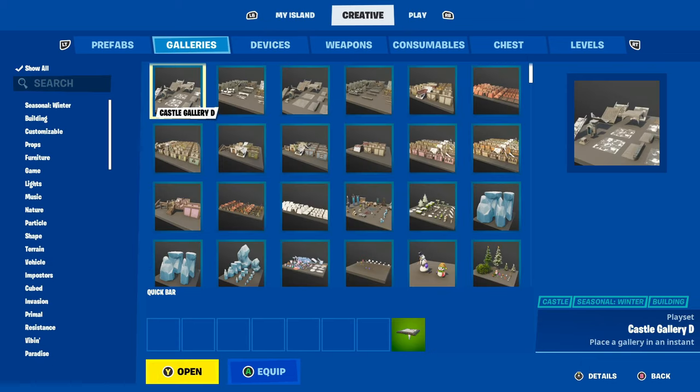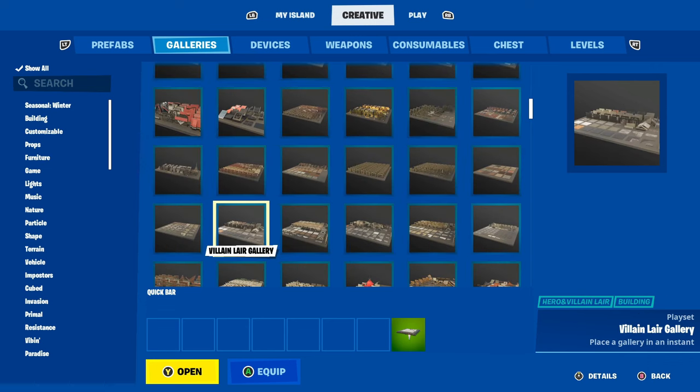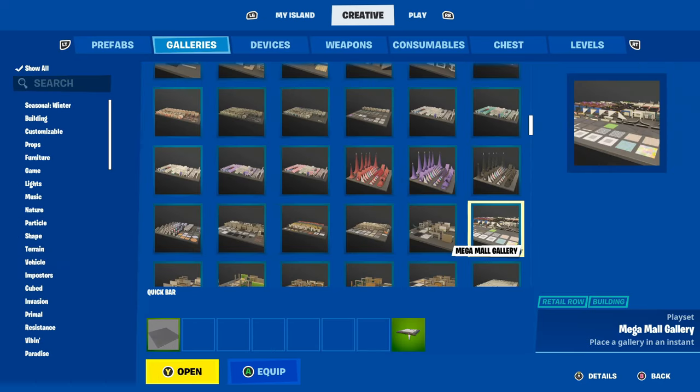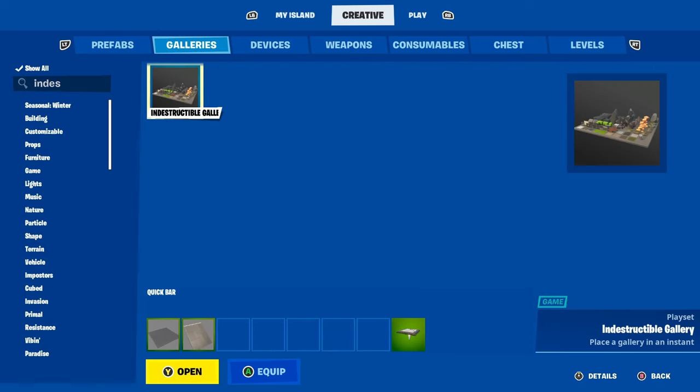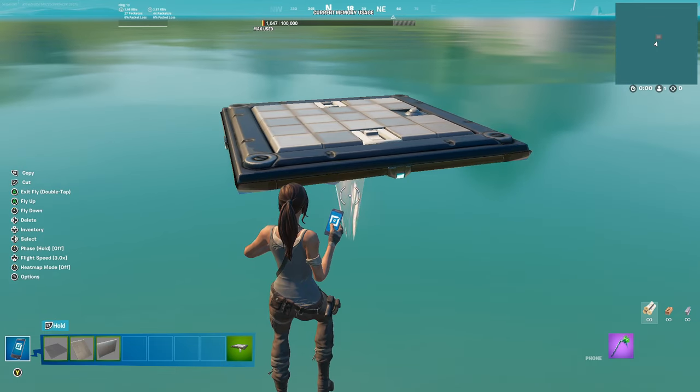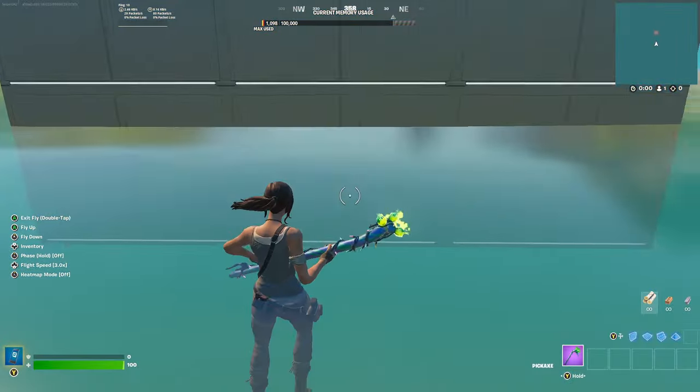Then go to Galleries and find the wall and a floor. Go into the Building Layer Gallery and get this floor right here. For the stair, go into the Mega Mode Gallery and choose this stair right here. For the wall, go into the Interstructural Gallery and get this wall right here.